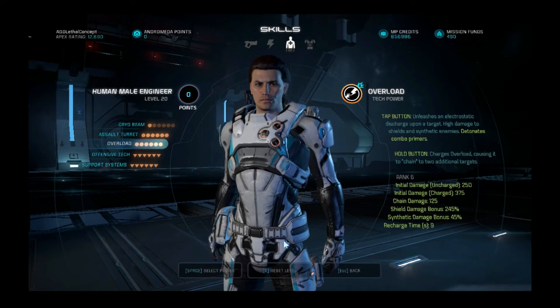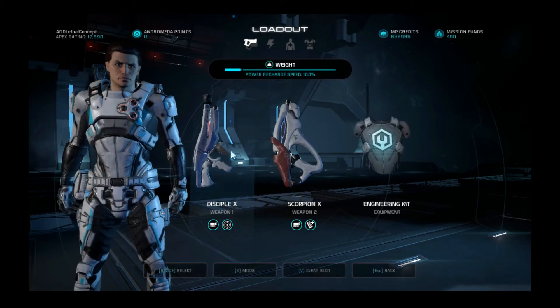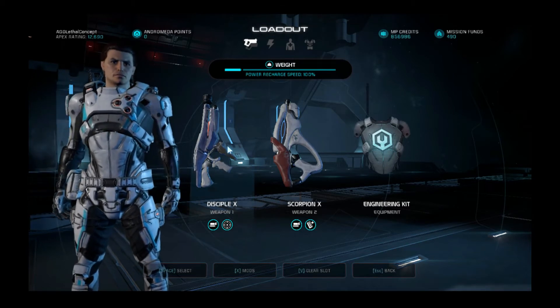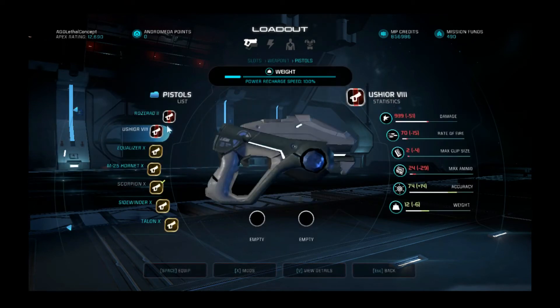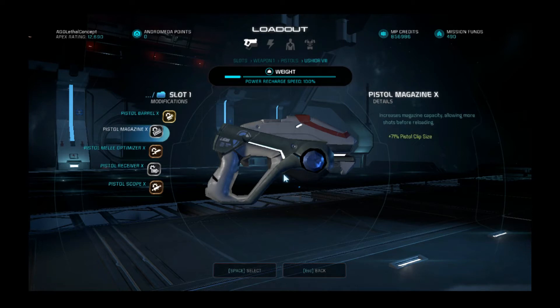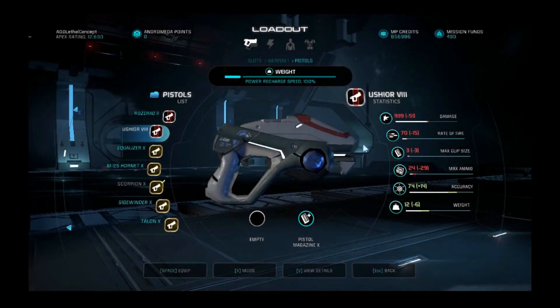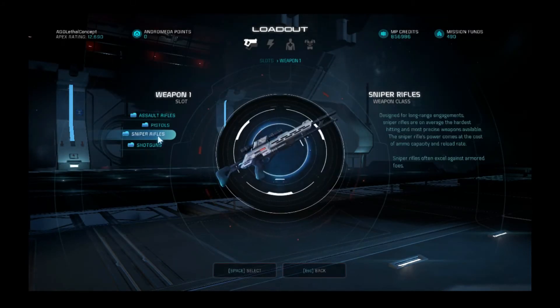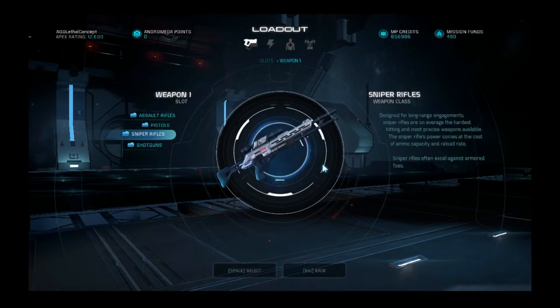The playstyle is kind of the same — stun everything and get free headshots. There are two or three weapons I'll recommend. The first is the Disciple if you're playing a closer map like Firebase Zero where you can get in close. The other weapon is the Yusha — a very staple but incredibly strong pistol — going for the Yusha pistol barrel and magazine to increase capacity to three. The other weapon is the Vanquisher sniper rifle, and three headshots with it is incredibly nice.